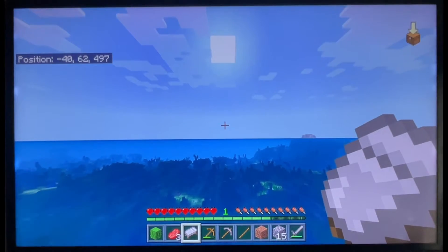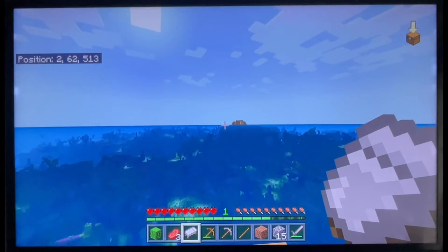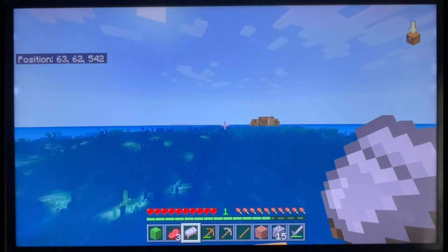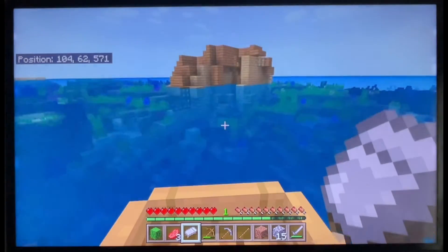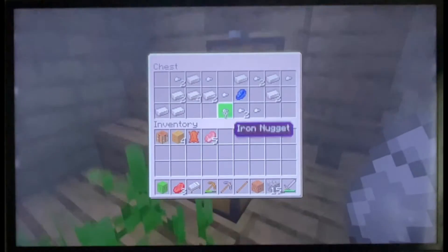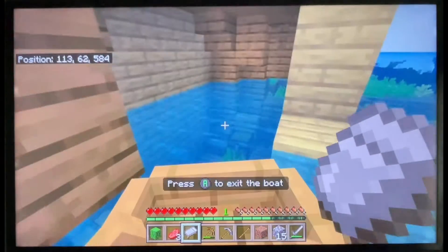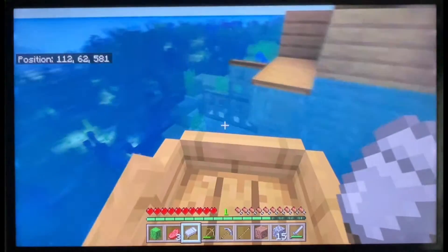Oh, I see something — what is that? Maybe it's a desert. Wait, never mind — it's a shipwreck! Yes, got something. Let's go inside and see what it has. Lucky — the chest is right here! Wow, good thing we waited — that is some nice starting loot. So yeah, let's head on then.